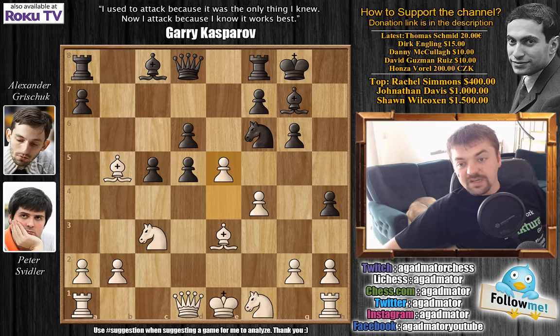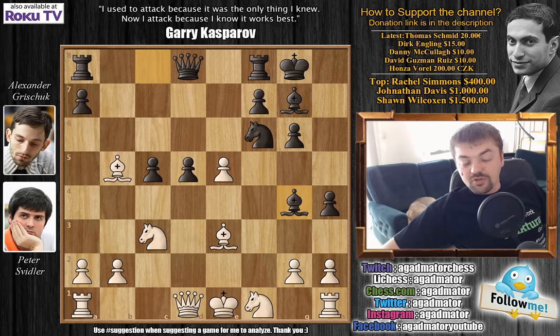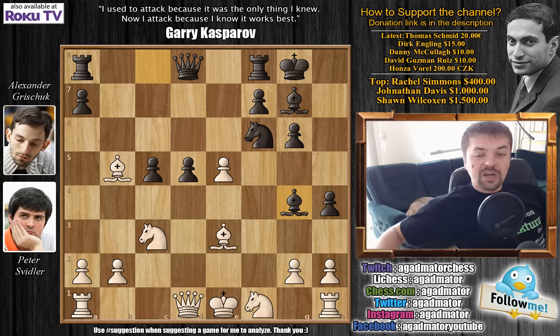After b5, as the knight is guarding the d4 pawn, bishop captures on b5 and e captures on d5. Now we have e5 and d captures on e5 — you could push d4 immediately, but first d captures on e5 gets rid of your doubled pawn and d4 is always a threat. We have f captures on e5 and now bishop to g4. For Grischuk, who really came prepared into this game, this is nothing new — he had this position in his home preparation. Now it's up to Svidler, who sees this position for the first time, to figure out how to handle it.